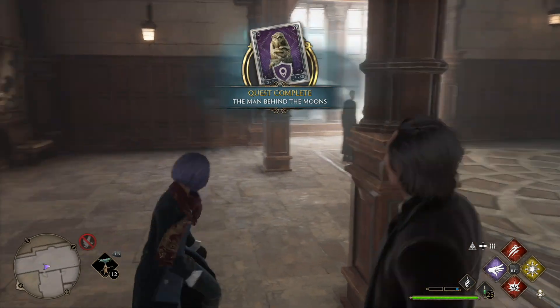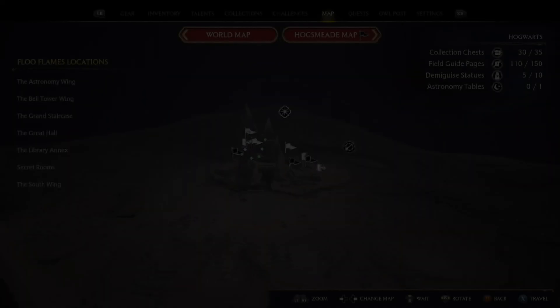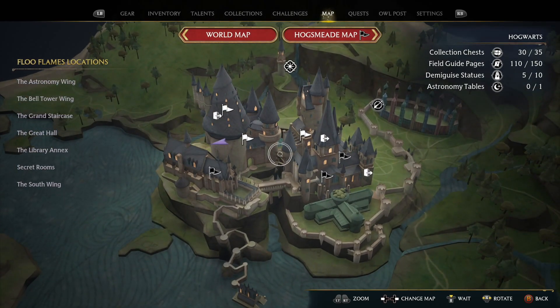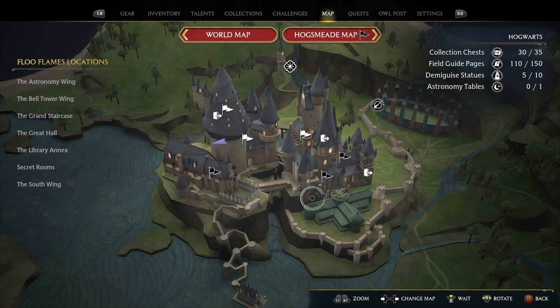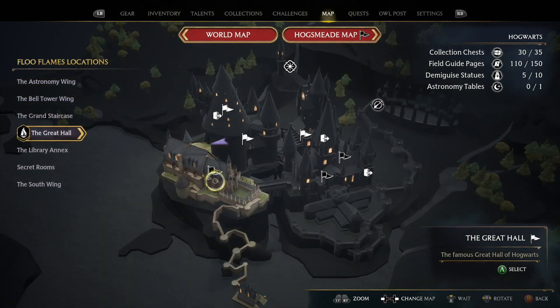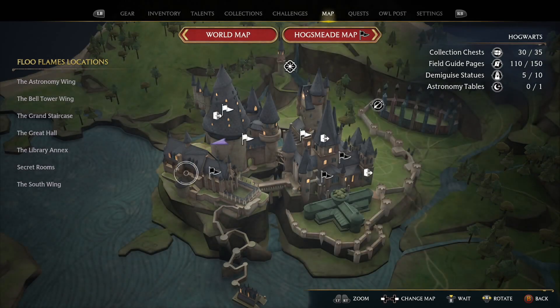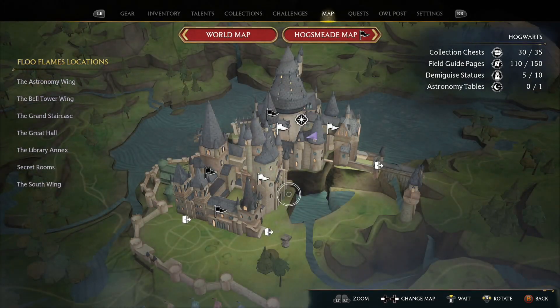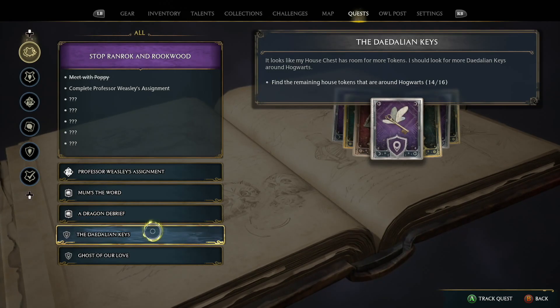That does officially complete the quest, but if we tap back we can confirm there are still five more Demiguise statues to discover inside the Hogwarts grounds. We'll eventually grab them all because we're going for 100% completion, so there's plenty of exploring left to do. I'm pretty sure I've yet to go down the viaduct — we'll eventually do so.